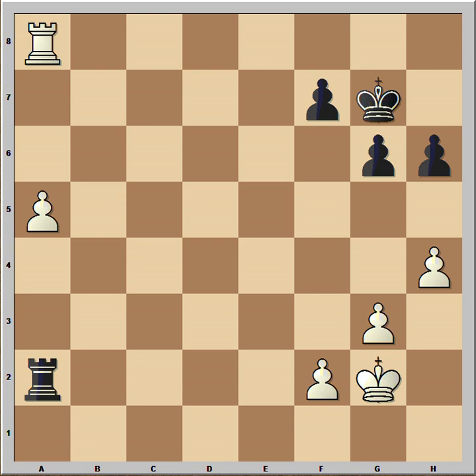In this position, it is white to move and he played a6, which is the right move. He wants to win the game, so he has to push the pawn. And then black played the right move, king to f6, activating the king.